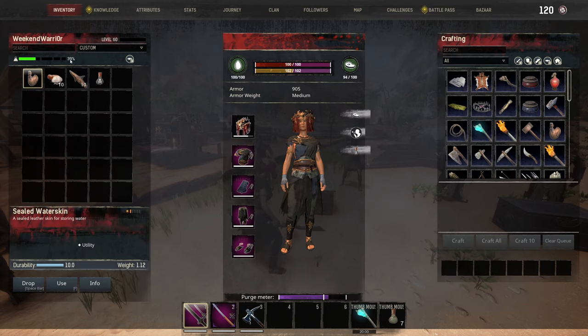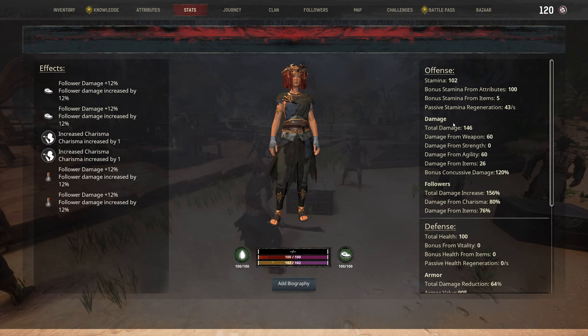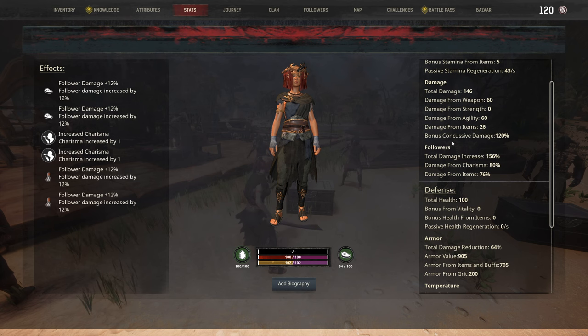Our encumbrance is sitting at 39% — you don't get a whole lot of carry capacity with this build, but whatever. Looking at our stats with our weapon out: total damage 146 with those Whirlwind Blades. That's really high damage.